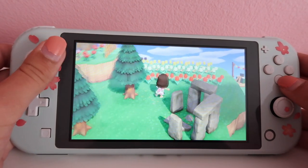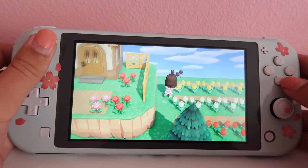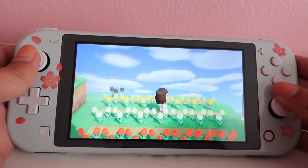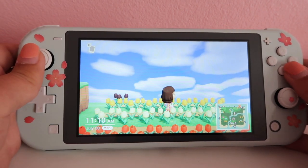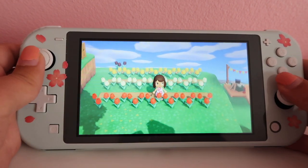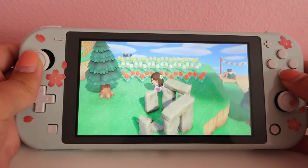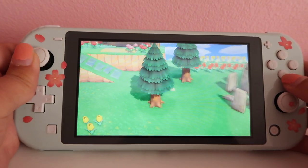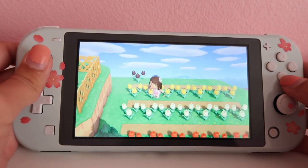My native flowers were tulips, so I wanted to create kind of like a tulip field like they have in Holland and the Netherlands. Also in Portland we have one like this too, so I thought it'd be really cute to have that as kind of an homage. I need to get more black tulips and any other color tulips that there are.